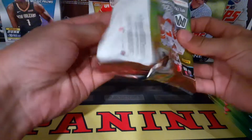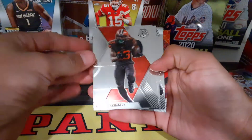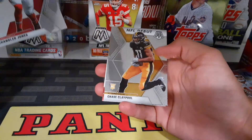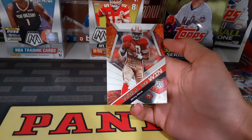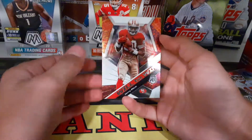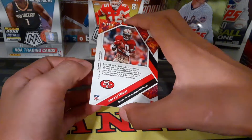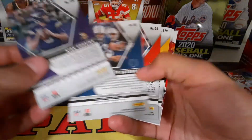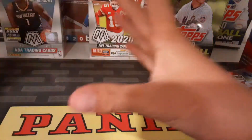Second pack — hoping to pull at least one big numbered card. We start off with an Odell Beckham Jr., pretty solid card, then Chandler Jones, Chase Claypool debut, and a Will to Win Jerry Rice — that one's pretty cool. I'm a Niner fan so that's my favorite so far. No prisms yet, but we have that cool insert.